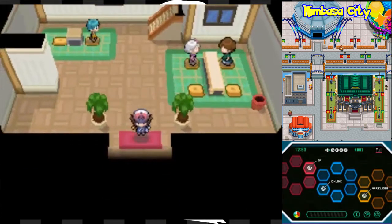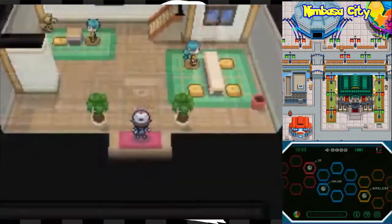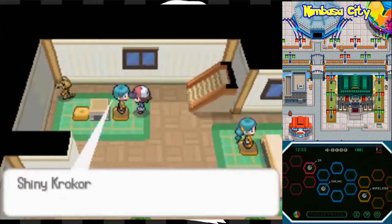Now that we have Strength, we can push those giant boulders around. Those boulders are a lot bigger, as you'll have noticed in Black and White compared to Diamond and Pearl and previous games, where those rocks are pretty much the size of you.